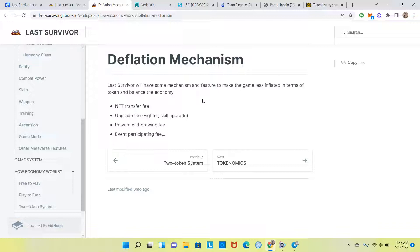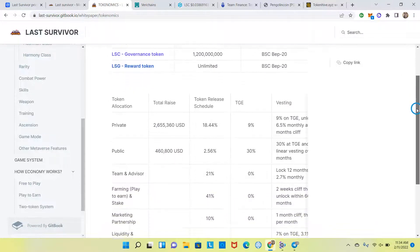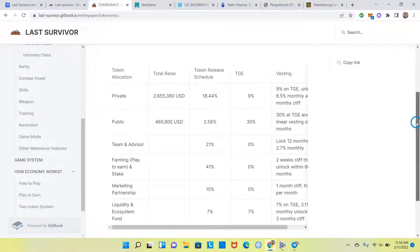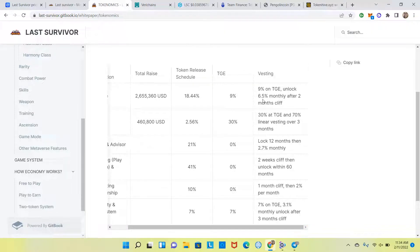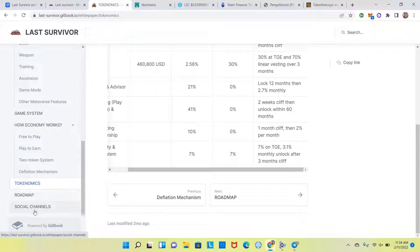The whitepaper describes a deflationary mechanism — Last Survivor will have mechanisms and features to make the game less inflationary in terms of token balance and economy, including transfer fees, upgrade fees, reward withdrawal fees, and event participation fees. Those tokens may be burned, though it doesn't explicitly say so. On vesting: the team, advisors, and private sale holders have a lot of tokens, so you want to make sure they can't sell right away. Private sale unlocks 6.5% monthly after two months — a gradual release. Team is locked 12 months, then 2% per month. That's good to see. The whitepaper also covers social channels and deflationary mechanisms.